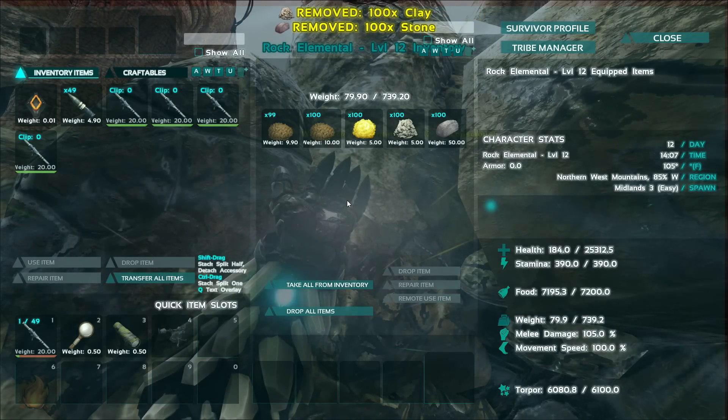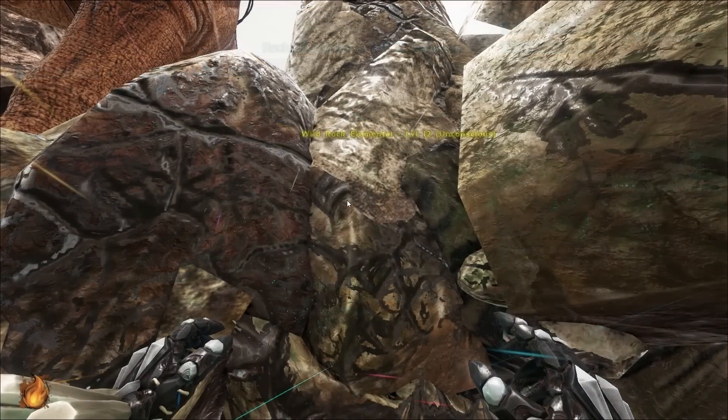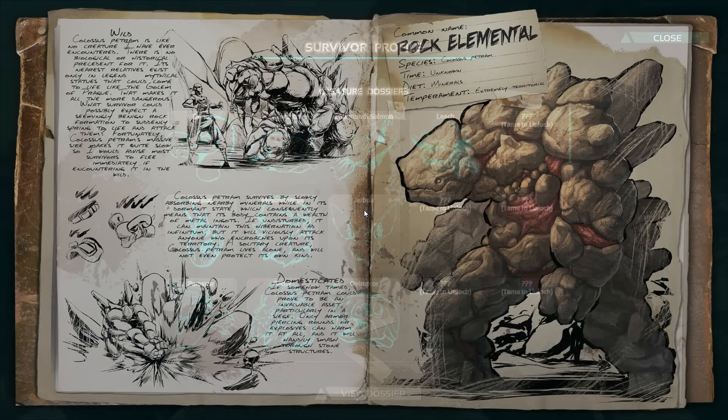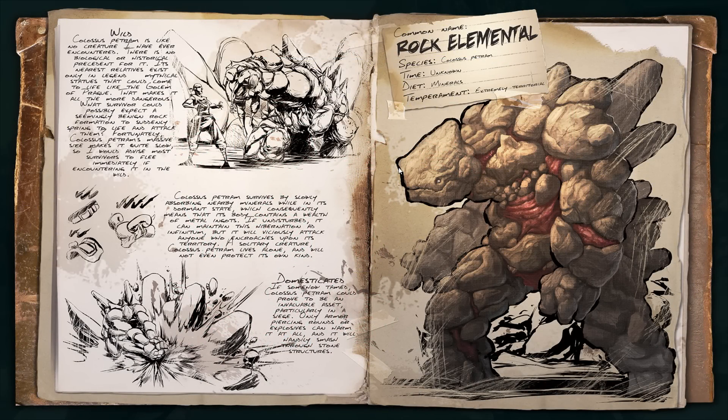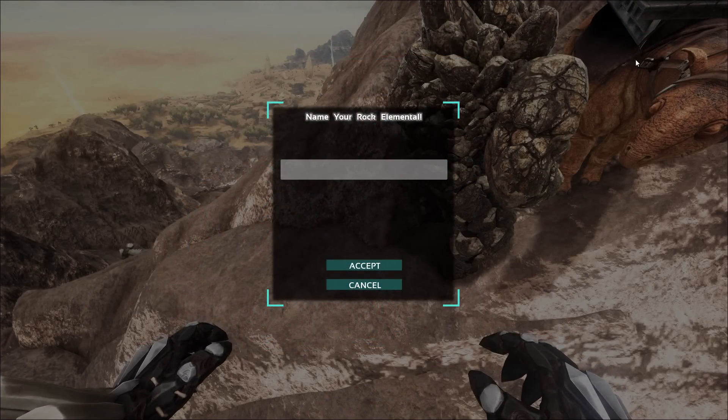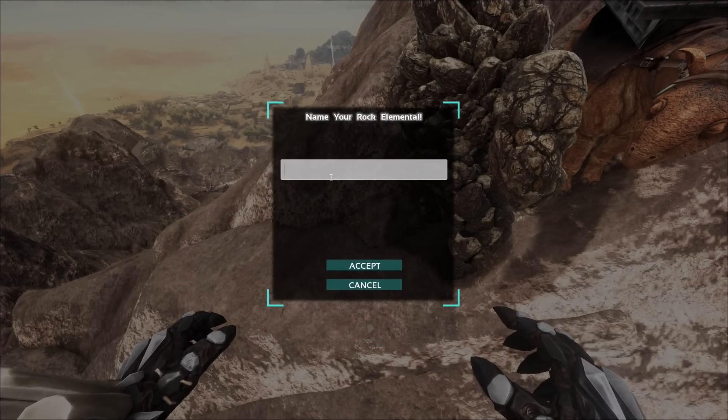Once you finally knock out the rock elemental, you're going to need a few items to tame them, from least to greatest. The first is stone — you'll need several thousand if you want to use that. Next is clay, after that is sulfur, and by far the greatest thing you can use is mantis kibble. They only eat stones, so they're pretty easy to maintain.